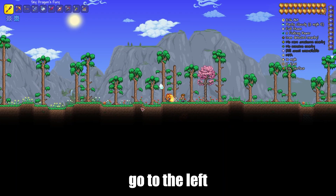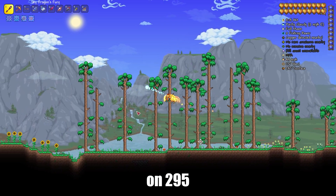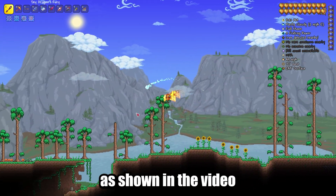Enter this world. After appearing, go to the left. At the end of the first sunflowers, at 295 west, dig down as shown in the video.